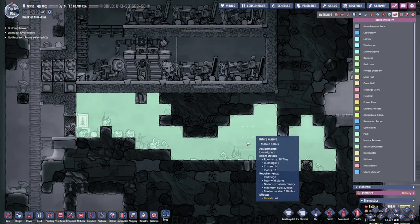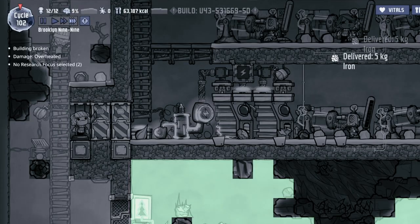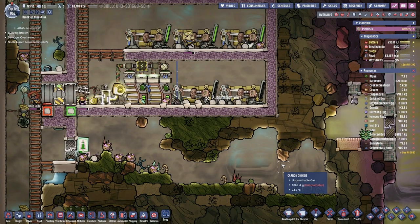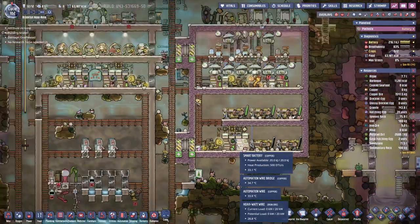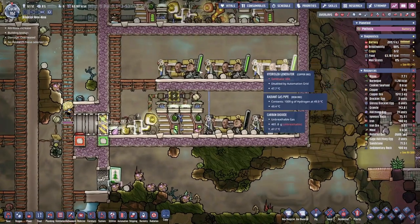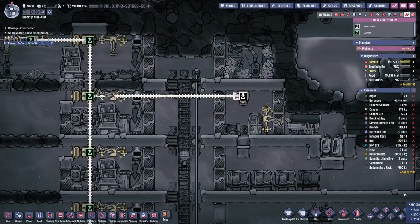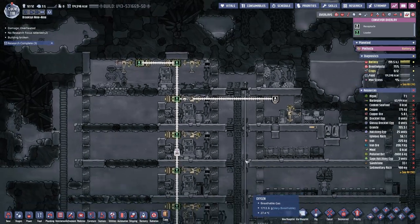Now we have a natural reserve. This is cycle 102 — usually I get this one maybe around cycle 20. I'm also enabling more of our hydrogen generators because our duplicants have been running on the wells quite constantly. We have quite a lot of reserve hydrogen, and I need to build our hydrogen reserve tanks soon.